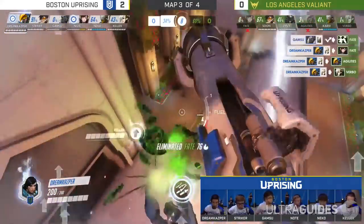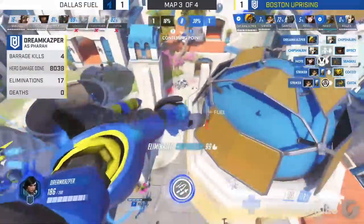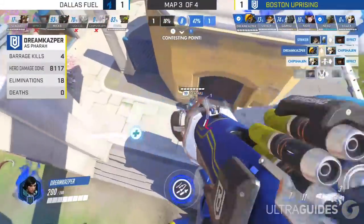Pharah overall is a really strong pick, especially at lower elos where your biggest counter — hitscan players — might not have the best aim in the world to be able to pick you off.